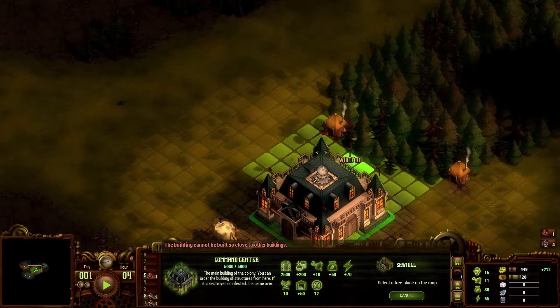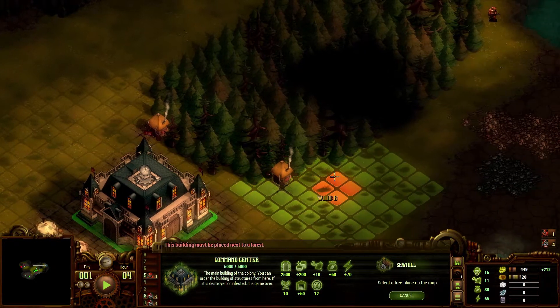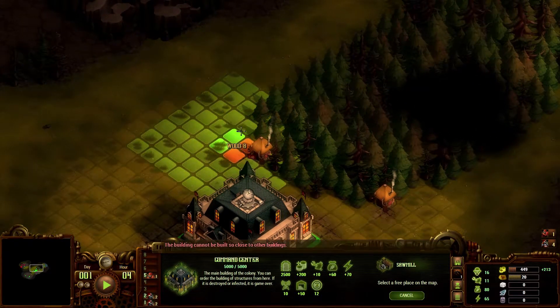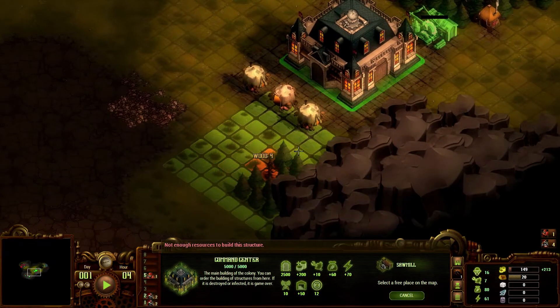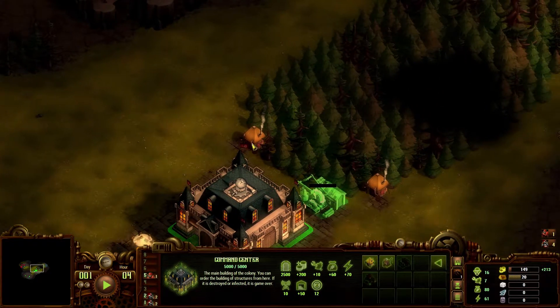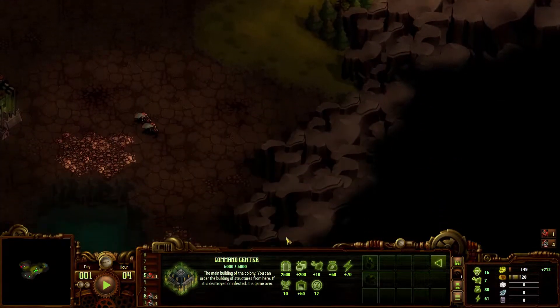Sawmills. Can I build right there? I can't see behind the... I'm going to try it. No, I can't. That's just one too close to the hunter's cottage. A 10-spot it is. Can I do anything down here yet? No. I wonder if that's just too small a patch of trees. Let's go ahead and start deciding which direction to go.